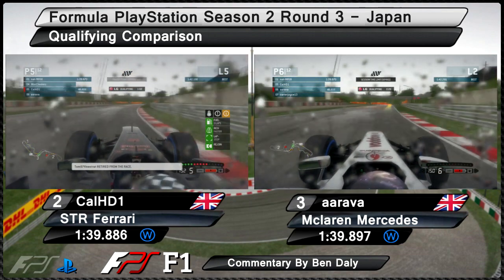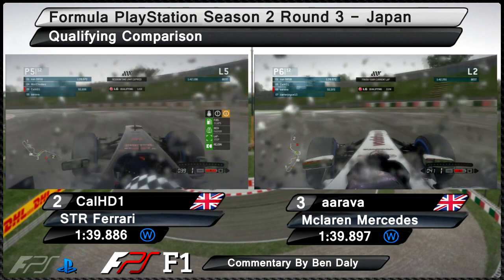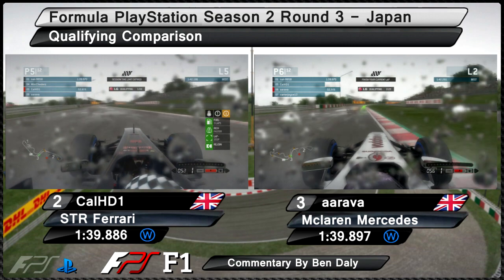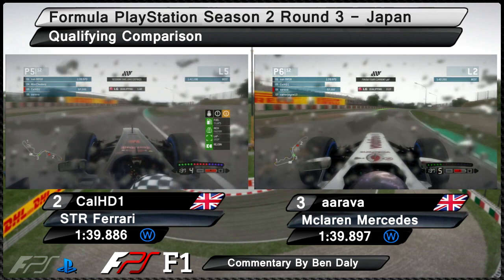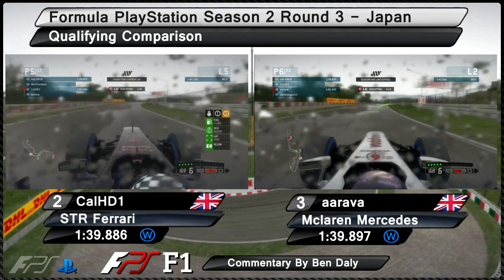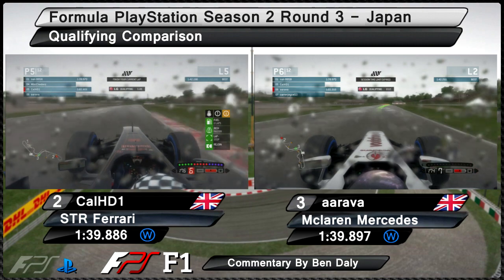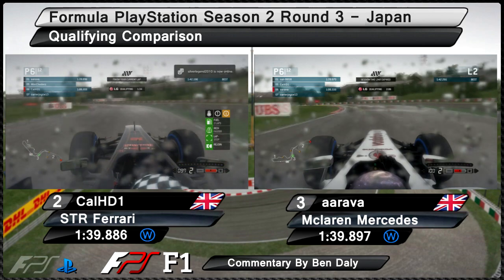Coming up to this hairpin, just make sure you don't lock up — try and miss the apex a little bit and get a nice clean exit. Looks like Cal has actually run a little bit too wide there but as long as his exit is fine he should be okay. Coming out of the exit of that corner, Arava used up about a third of his curbing, giving him some initial time over Cal. But Cal is saving a little bit of curbing for later on in the lap, which should help him through the spoon curve.